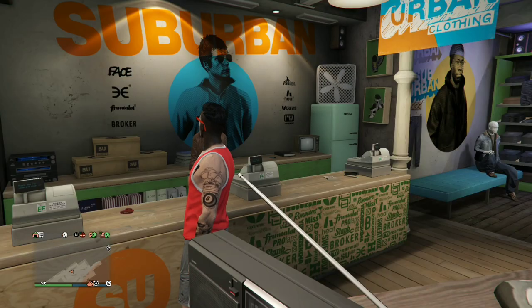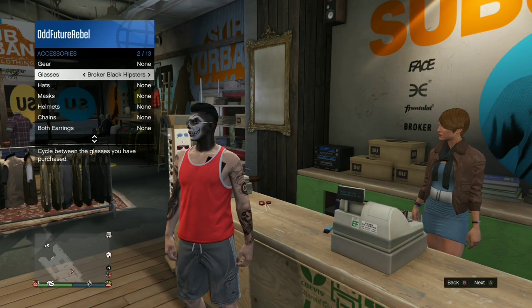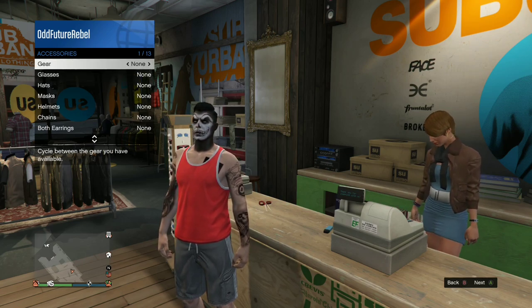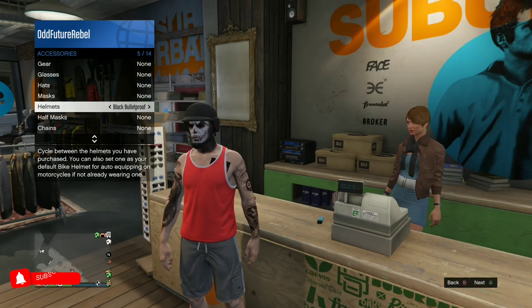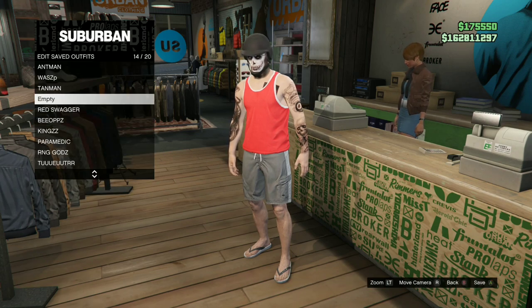Back out from the front counter, open up your interaction menu, and remove any accessories you have. Now equip a black bulletproof helmet on this outfit. If you do not own a black bulletproof helmet, you can always buy one at the Ammu-Nation store. Apply the black bulletproof helmet on this outfit and save this as an outfit once.